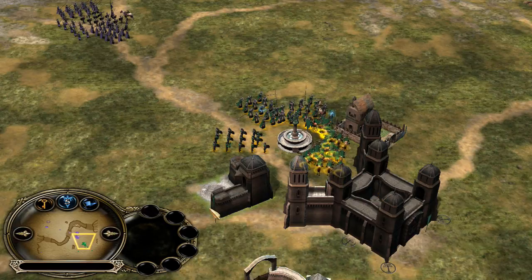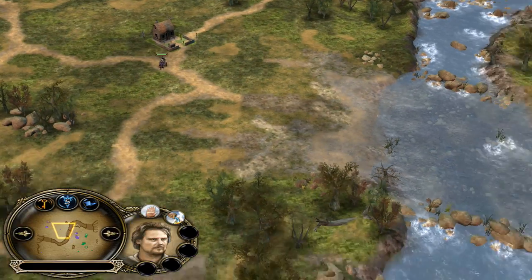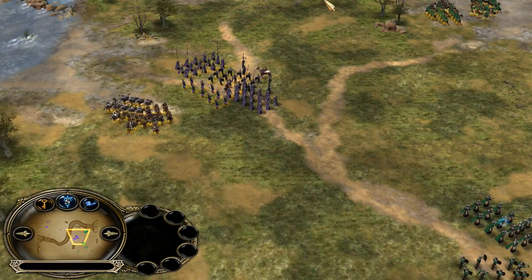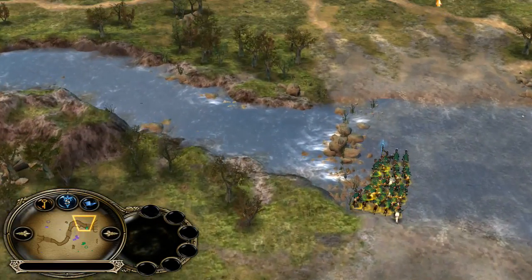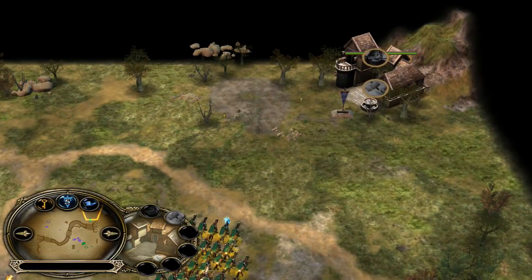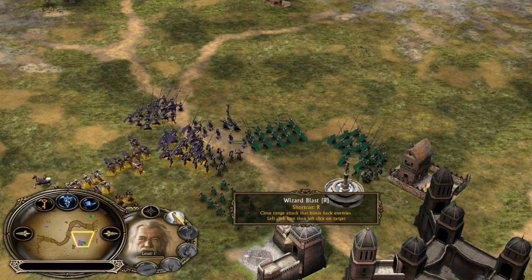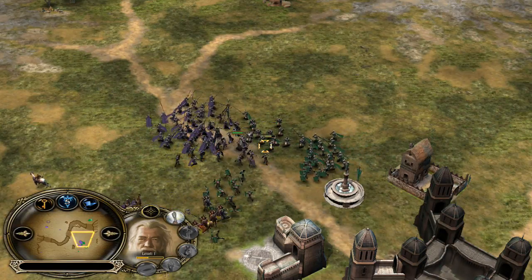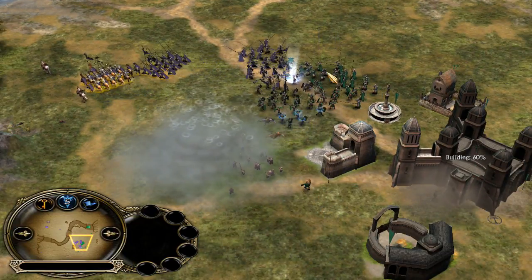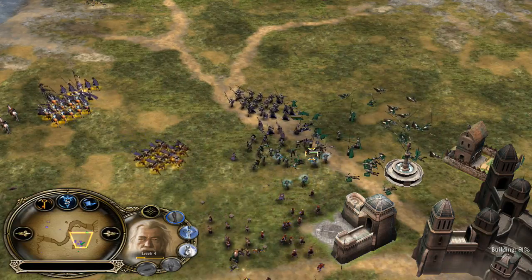Gandalf should go for siege works and try to destroy this well, this farm, and then the fortress. A builder should go over there trying to end the game. Rohirrim with Theoden and Eomer are trying to deal damage to the opponent's base. Gandalf and lots of troops appear — wizard blast is used with the X button. Tomb Bombadil is summoned, a little out of position. Level 4 for Gandalf; he got horse available, killing lots of units.